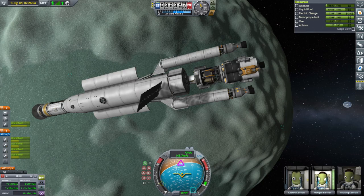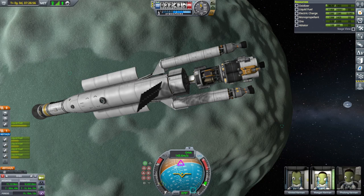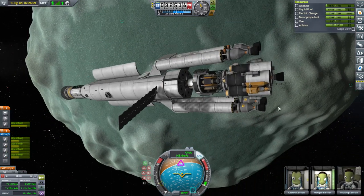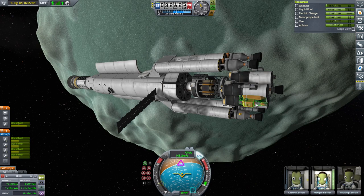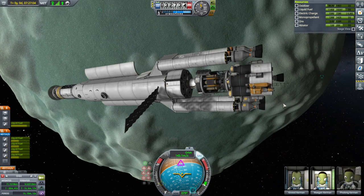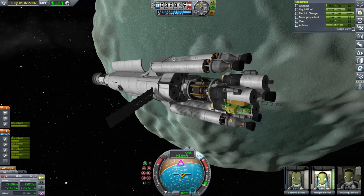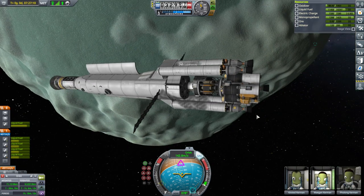Hello everyone and welcome back to my stock career in Kerbal Space Program 1.12. In the previous video, I landed this lander on the surface of Minmus and attempted to drill but couldn't drill. People suggest it was because the drills were too low, causing a problem. In previous versions that hadn't been an issue - it did sort of lift the lander up a bit, but usually that wasn't a problem.